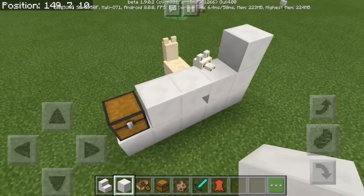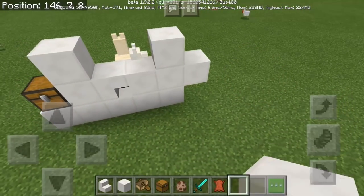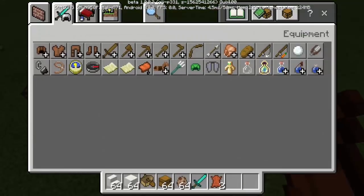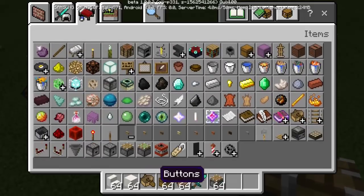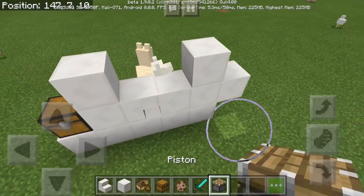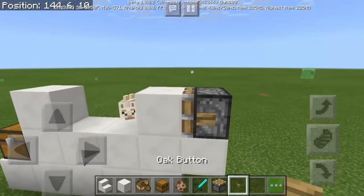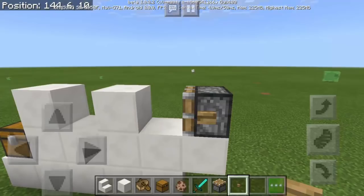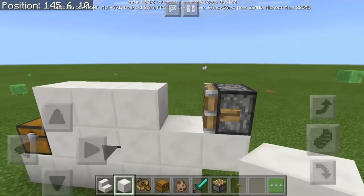So we need to put more blocks here, but I cannot place blocks there directly. We're going to use a special item from the redstone section — the piston. We're going to put a piston facing this way and push it using a button. There we go — perfect.